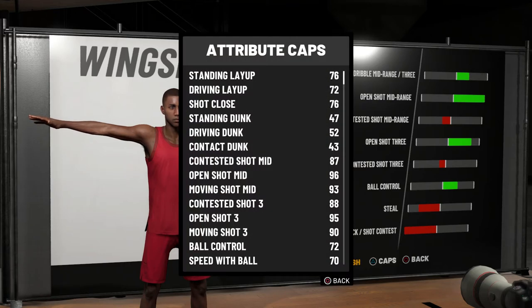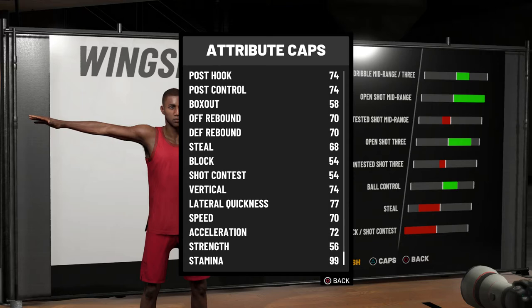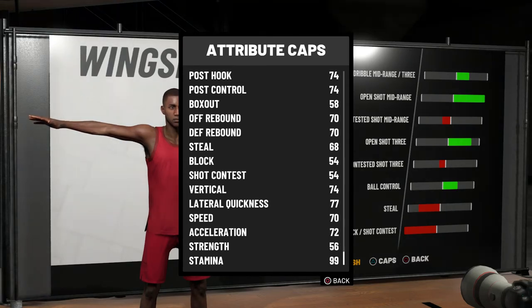With the wingspan, as you can see, before I put it down my threes are at a 90, but when I put it all the way down I'll have a 95 open three. This build is interesting — it has a 72 driving layup, which is actually decent for a sharp. I'll have a 96 mid-range, 72 ball control, speed with ball of 70, which is really good for someone that's 6'7" and a pure sharpshooter. The defense isn't really there — I have a 54 shot contest — but I'll have defensive stopper. Lateral quickness is 77, which is almost 80 on a pure sharp, which is insane.